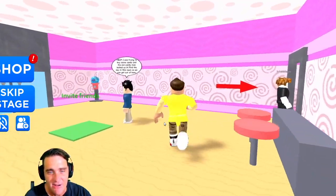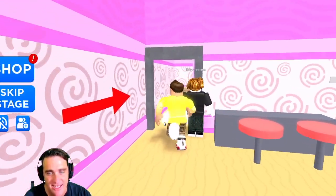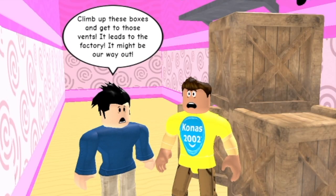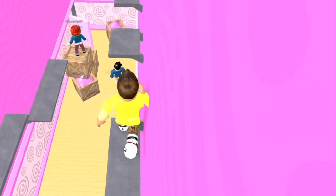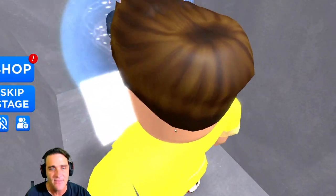Let's take this key and get out of here. We're leaving this candy shop, we don't want any part of the evil candy man. We've got to go through the arrow here. Our friend says to climb up these boxes and get to those vents — it leads to the factory, it might be our way out. We've got to go up top of these boxes, gotta watch this power box though, we don't want to get zapped by it.